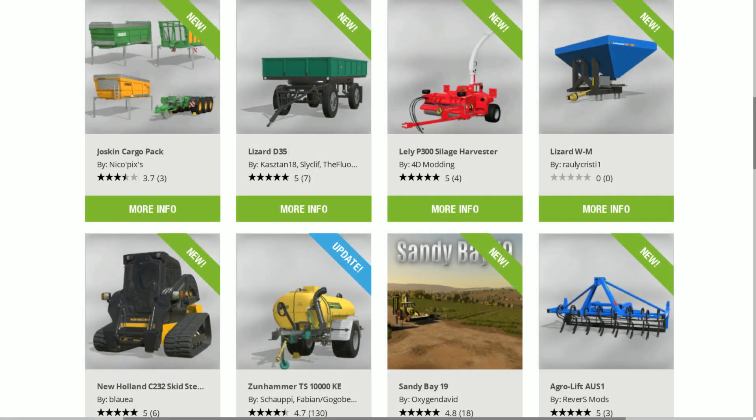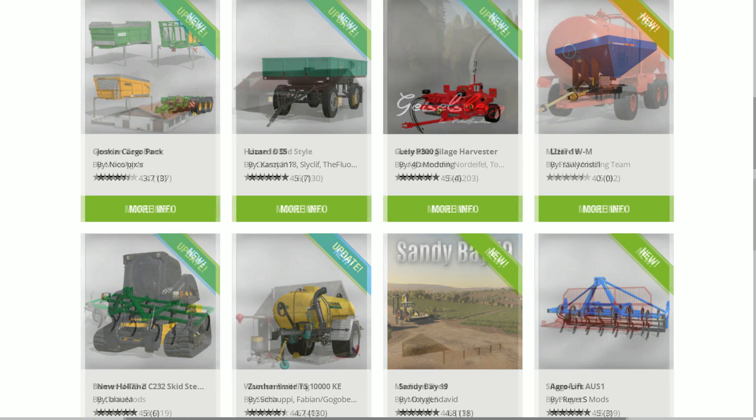What about the Farming Simulator mod hub update? We have new mods in there today: the Joskin Cargo Pack, the Lizard D35 is finally out with the Laly P300 Silage Harvester, the Lizard WM, the New Holland C32 Skid Steer, the Zunhammer TS 10000 KE, and Sandy Bay is out today — you can't beat that. Those are for all platforms.